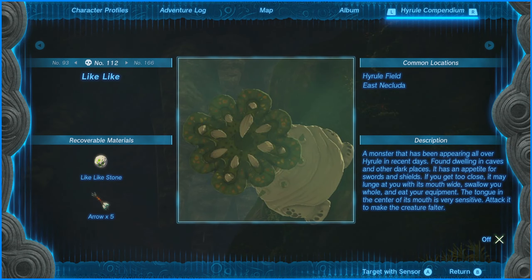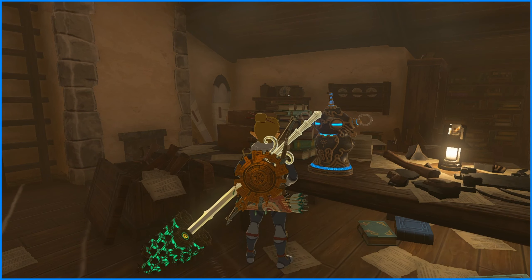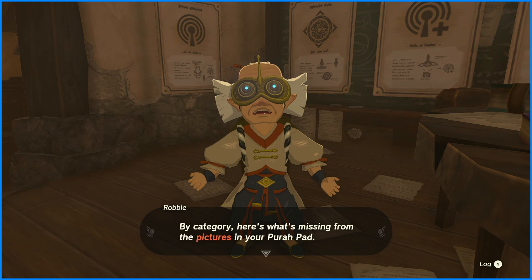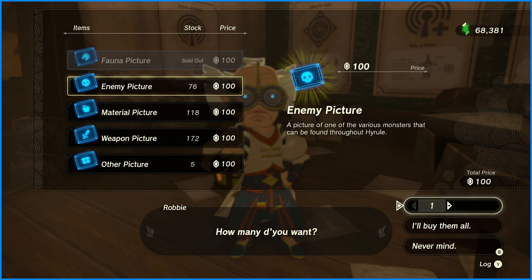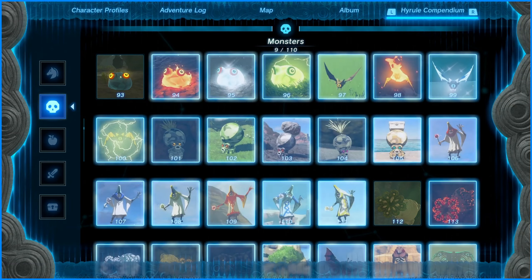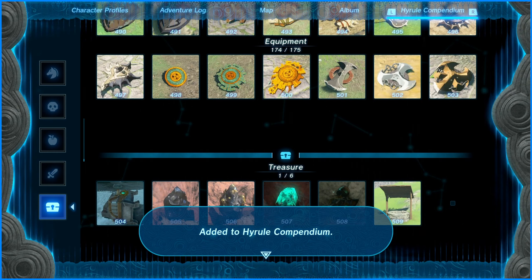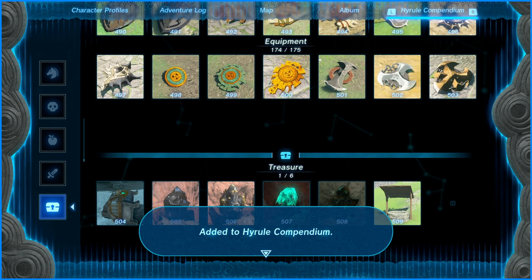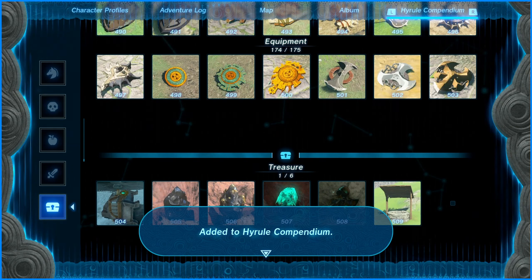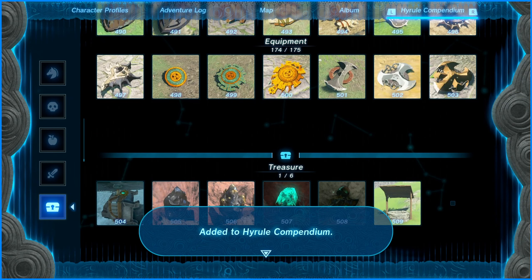Now these are all the enemies I have to take a picture of. Do I even need to spoil myself for this? I'm still going to buy them, but I don't want to spoil myself for enemies I haven't seen yet. There are also crystals — the stuff you need to smash — luminous stones, gold stones, regular stones, zonite stones, and even wells. Why is that a thing?